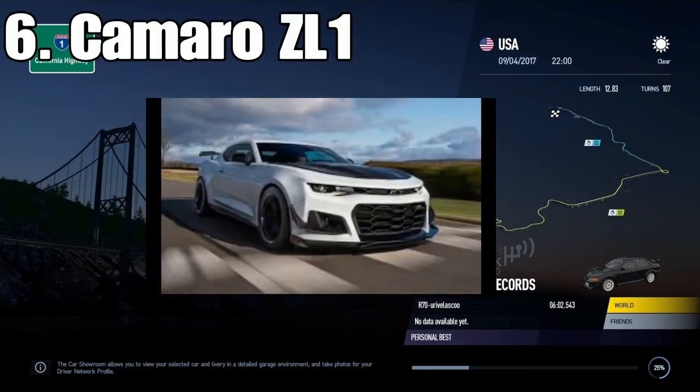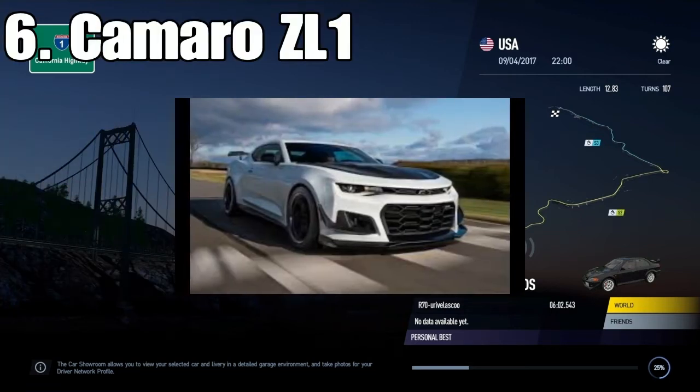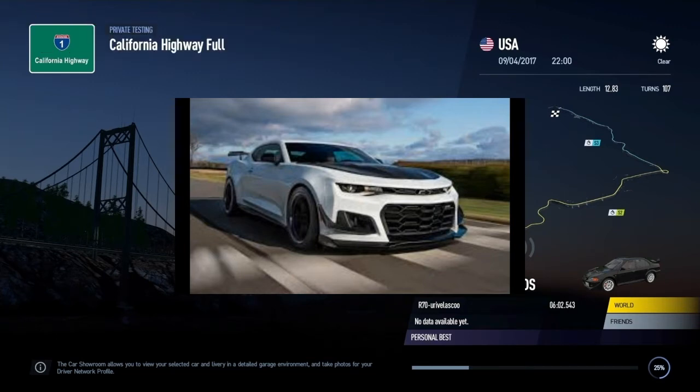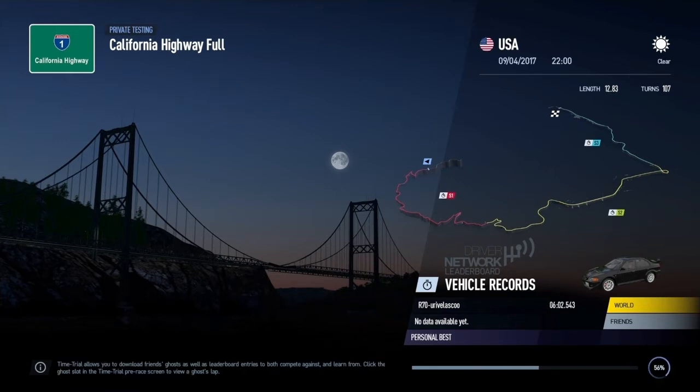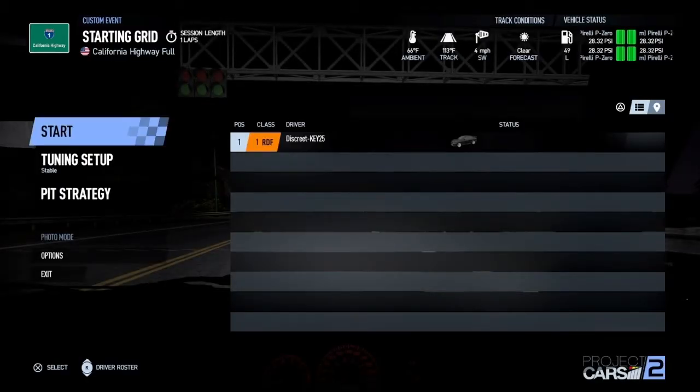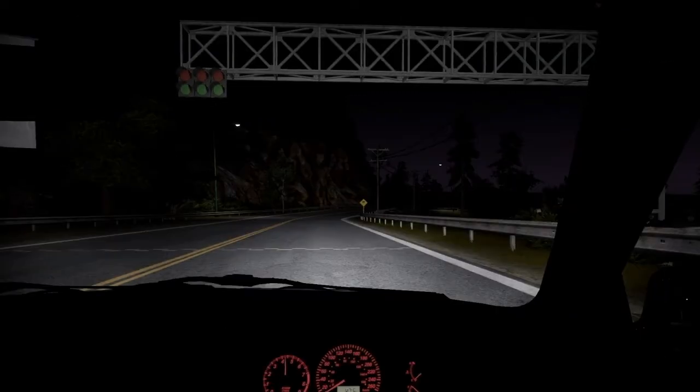Number six on the list is the Chevy Camaro ZL1. I don't know why it's taking Rockstar so long to add a modern Camaro. We've been getting Dodges and muscle cars starting to come in, but we need a modern Camaro. We just got the update and for the Casino Heist we got the Hellcat — the Hellfire — so why not add a modern Camaro to even it out? We only have the older Camaros in the game. Come on, Rockstar.